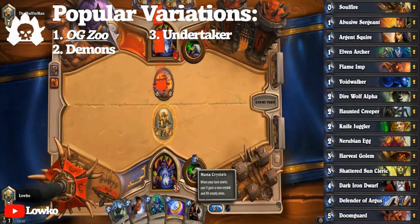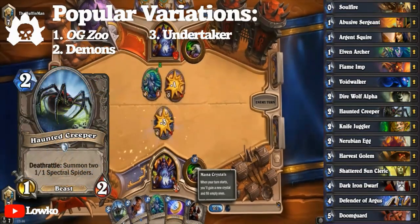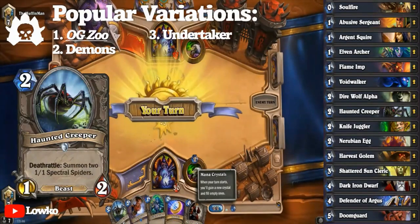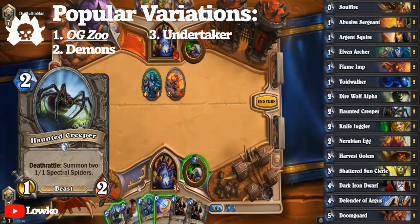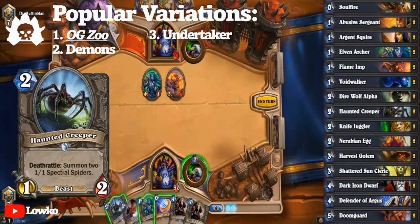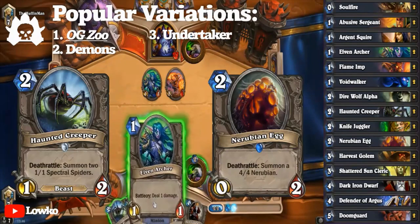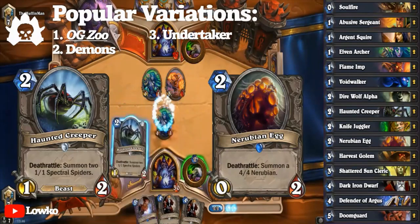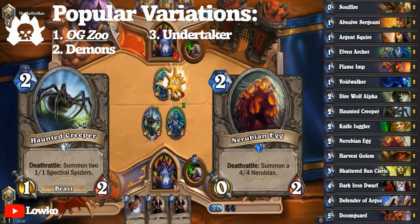Week 1, the Arachnid Quarter. Haunted Creeper was an absolutely nuts two-drop, and would only move out of the public eye with a shift to Wild. It provided a sticky deathrattle, token fodder for buff cards, and overall above-average stats. And Nerubian Egg, thanks to buff cards like Defender of Argus and now-standard Power Overwhelming, made its zero-attack irrelevant — effectively a two-mana 4/4. Thanks to these inclusions, Zoo became significantly more resilient to board wipes.